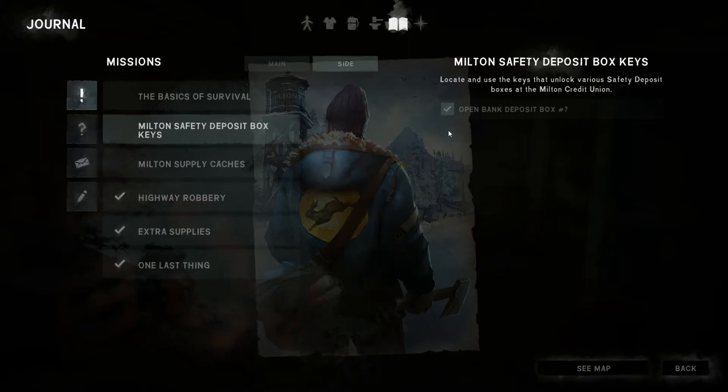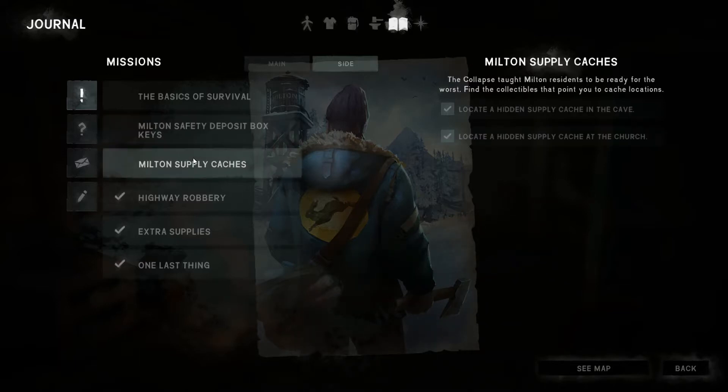We are missing two bank deposit key boxes — boxes number 13 and 20. I've been through the past videos from this series and I've identified a couple of places we've not been to. If we go to those once we've trapped our rabbit, then maybe we'll find those keys. And obviously Milton's supply caches — we're missing at least one note and I've had to Google this one, I will admit. I think I know where it's located and we'll go get that later in the episode.